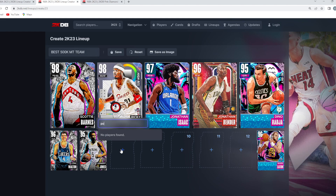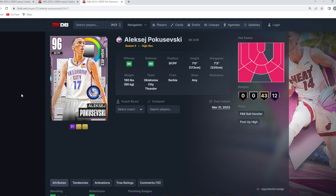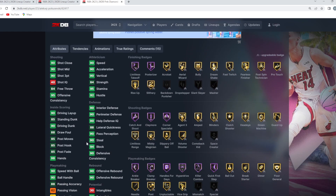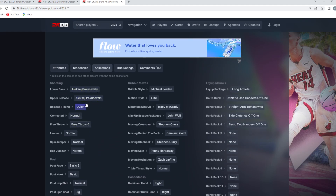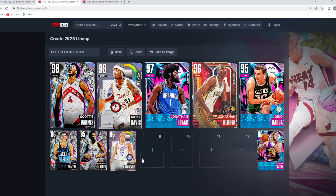At the backup three, I feel like we need a little bit more offense — a guy that maybe can handle the ball and get a lot of buckets — and that is going to be the Pink Diamond Poku card. He's just a little bit worse than Jonathan Bender. I do think Bender is a better card by a decent amount, but having both of them on the team is going to be super valuable. Poku has maybe a worse jump shot, but his movement is going to be very similar to Jonathan Bender's. This card can move, he can knock down threes, and overall be a very solid defender.